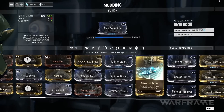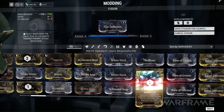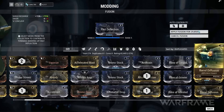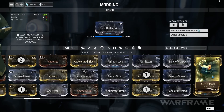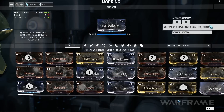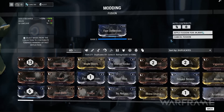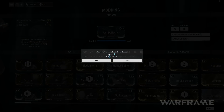Under your highlighted mod is an energy bar that fills as you select items from your collection. Every time this bar fills, it will level up your mod until it reaches its maximum rank. As you add items to fuse, an indicator of how many items and the respective costs needed in credits is shown to complete the fusion process. When you are satisfied with your selected fusion and have the required credits available, press Apply Fusion and your module will be successfully upgraded.